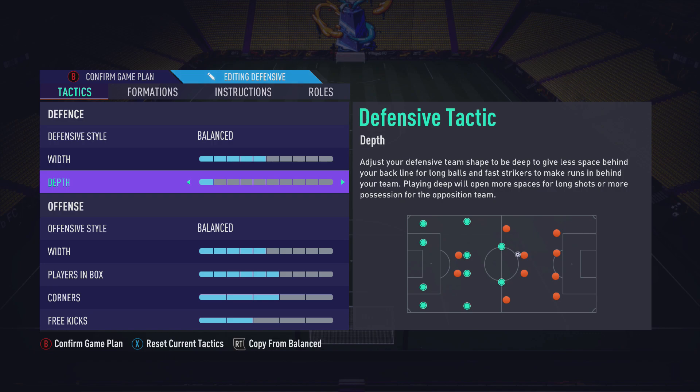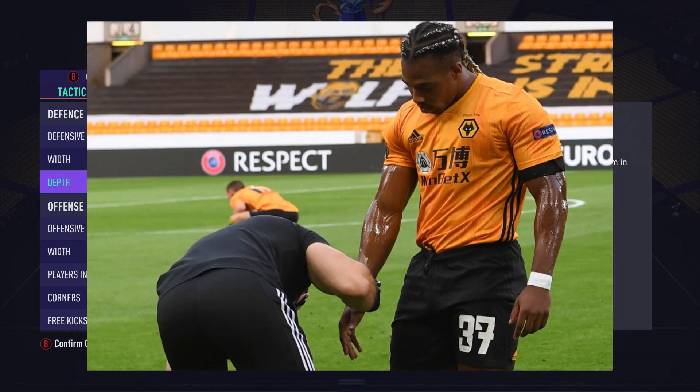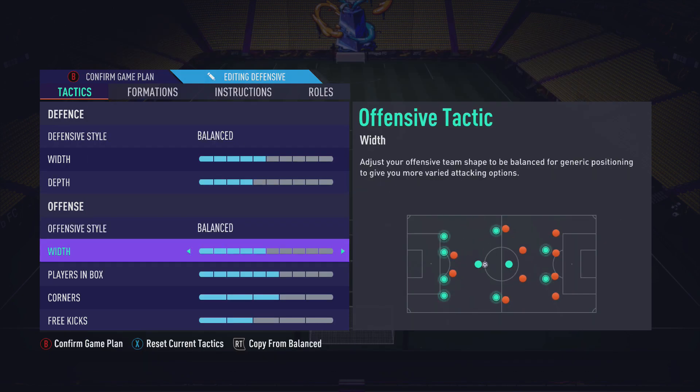If you play drop back on depth one, you deserve bad things in life. If you play on a high depth you can, but all it takes is one ball down the line to an Adama Traore — you can't catch him, you can't push him off the ball, and then he just crosses it across the box and it's a goal. For the offense, we leave the width on five, same as the defense.